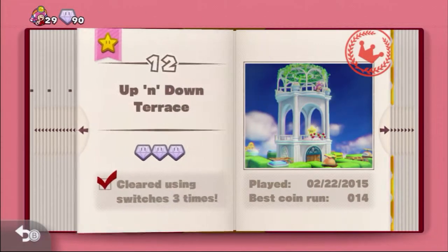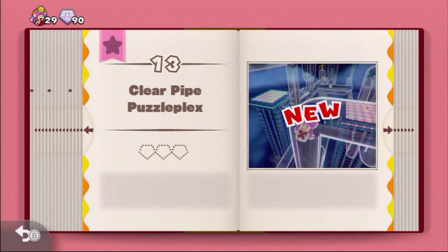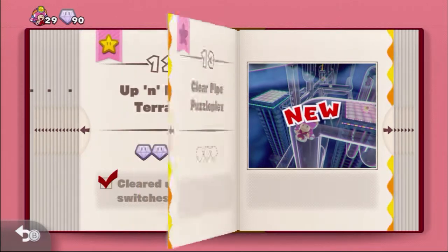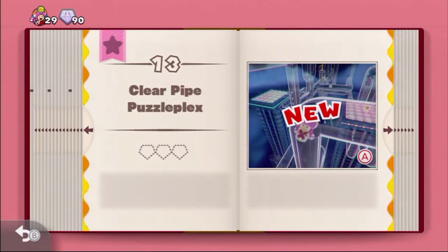And that's going to do it — that's 100% on Up and Down Terrence! In the next episode, we have 90 total diamonds and this only takes 60, so we are ahead of the game, ahead of the pack. And we are going to go into level 13 next time — Clear Pipe Puzzle Packs. This reminds me of Super Mario 3D World when you had all those little clear pipes, and I know this game was originally in Super Mario 3D World, so I think that's going to have the same mechanics. I'm looking forward to playing this level. If you guys are too, click that like button down below. Likes are always appreciated, and I'll see everyone next time for level 13, Clear Pipe Puzzle Plex. See you next time, peace.